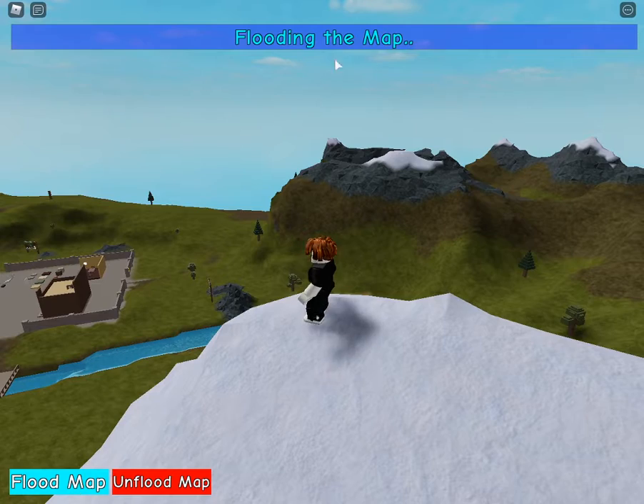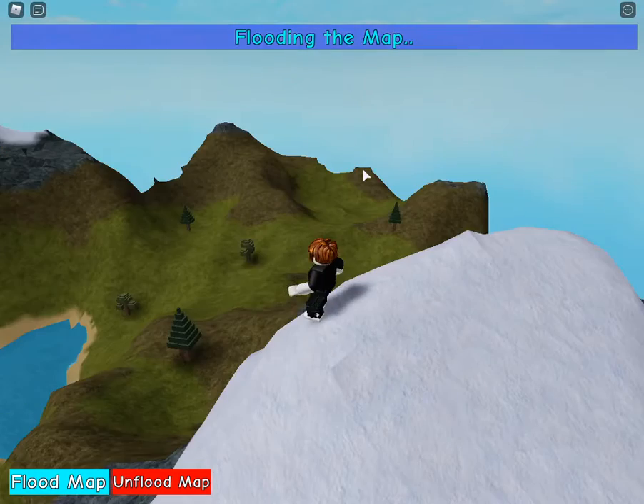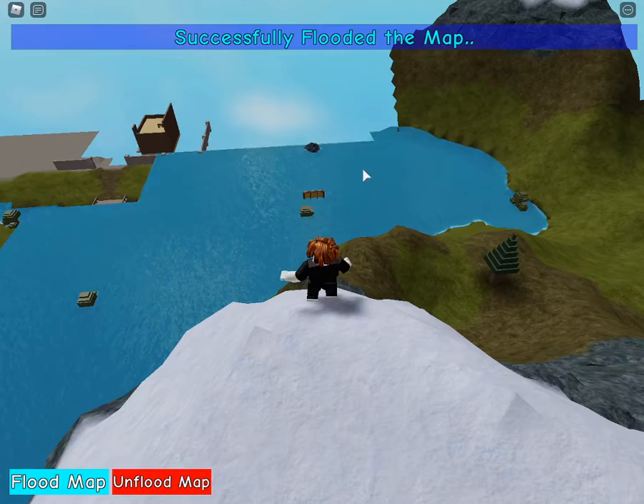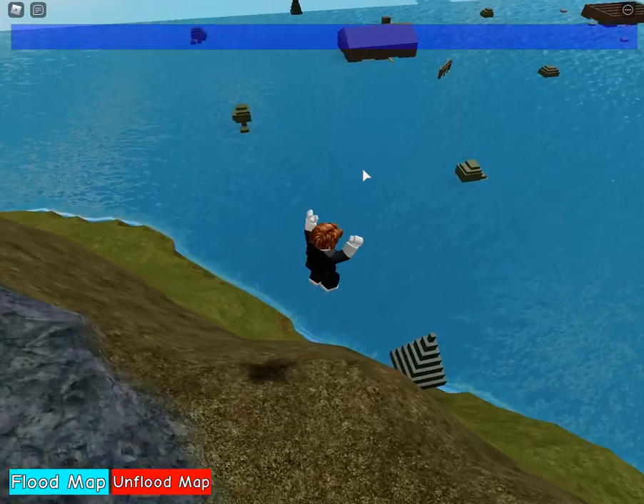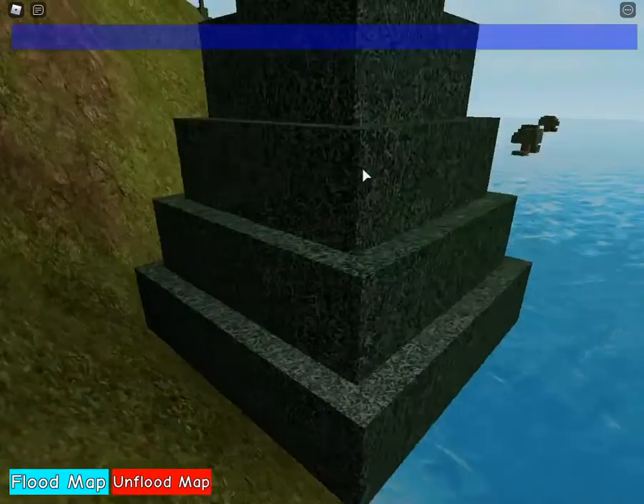Let's click on Flood the Map. Right now we're about to flood the map. Oh my god, this is epic! This is really epic. Other people can actually see it - if you're swimming, other people are going to be like, what the hell?